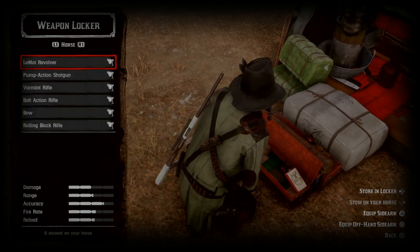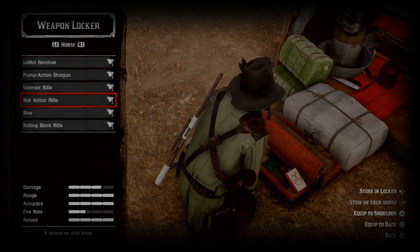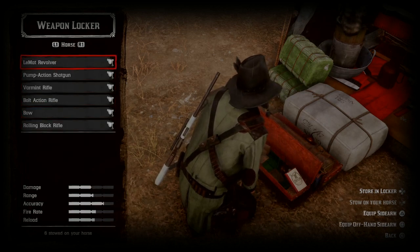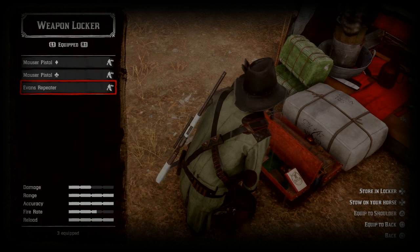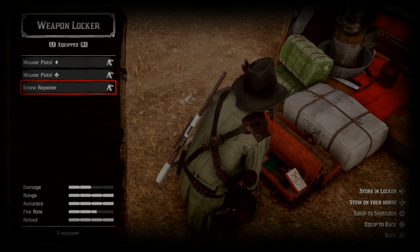I want to equip the Evans and the bow permanently, as these are the ones that are always on me and the ones that are despawning. In the bottom right you'll notice you can equip it to your shoulder with triangle, or you can equip it to your back by tapping the square button. That is what we're going to be doing right now.